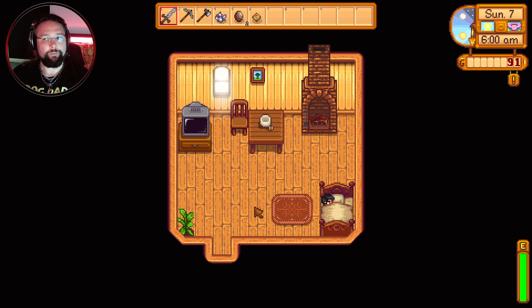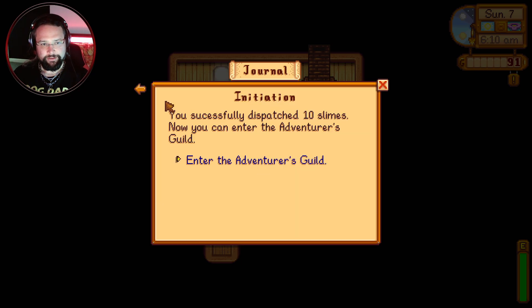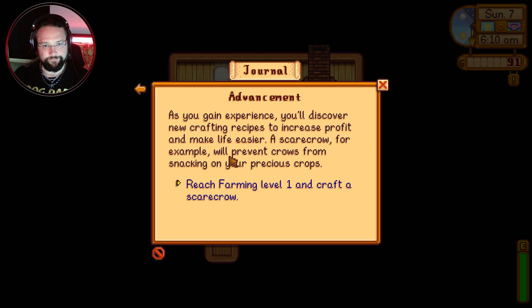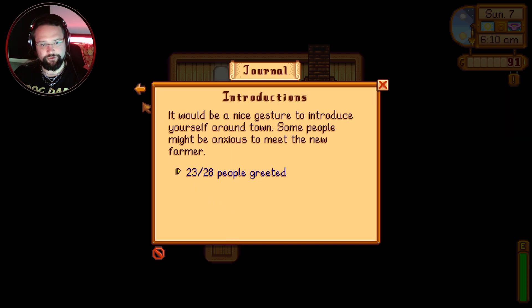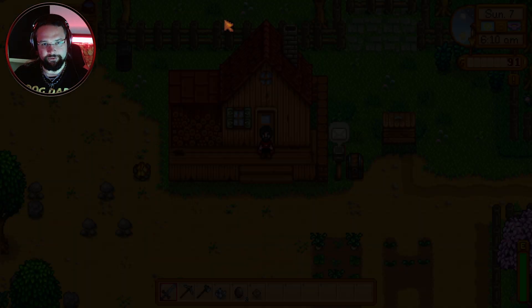Hello there, ladies and gentlemen, welcome back with Dakkerz today playing some more Stardew Valley. We've still got initiation quests: we can now enter the Adventurers Guild since we killed 10 slimes yesterday. We need to go deeper into the mine down to level 40, reach farming level one and craft a scarecrow, build a coop for raising animals, and we've still got five people to meet for introductions.